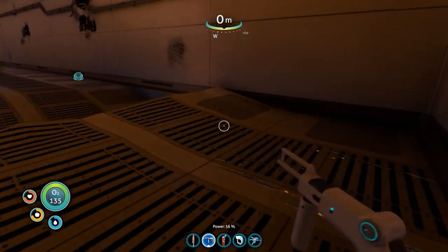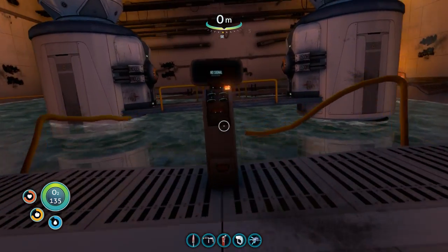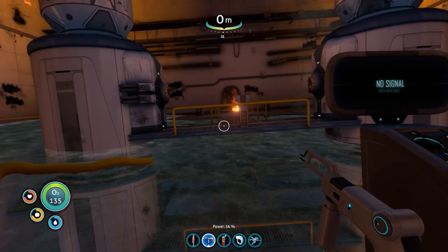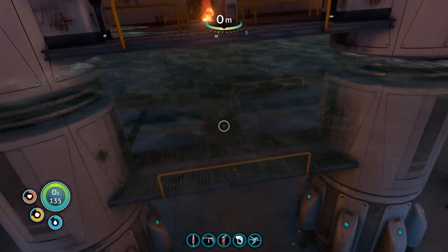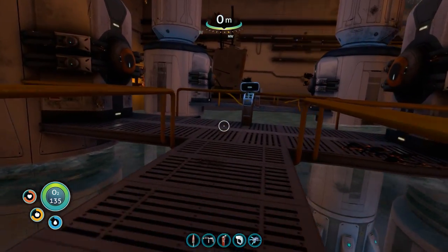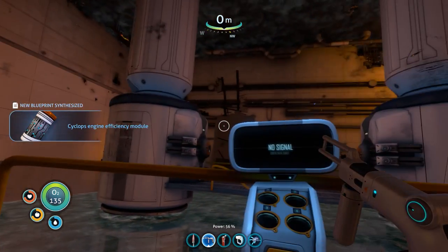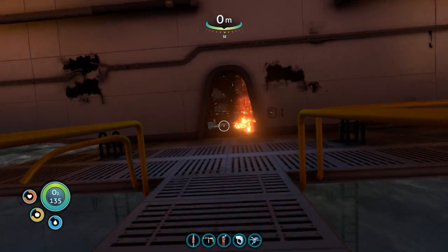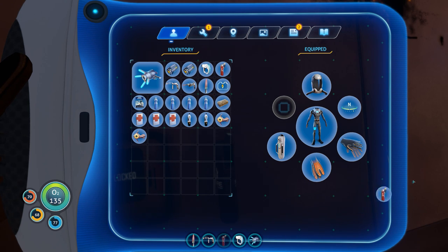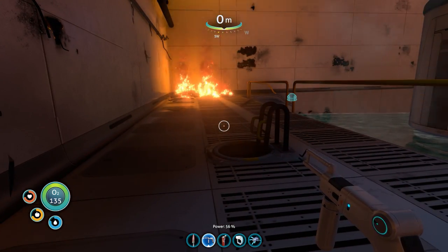I still need to jump across to this level because if I remember correctly there's something on this panel over here that I need to collect. No signal - check data cable. Oh, it's on that one then. Jump across and get on the ladder. It's here - cyclops engine efficiency module! That's really good. Let's get back outside - I don't think there's anything else to do in here.